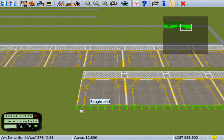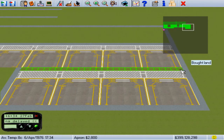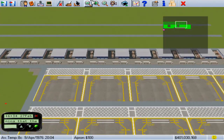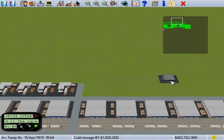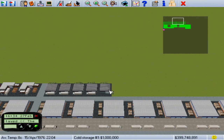Looks like we got our cold storage. I just want to finish this up quick — I don't think any cold storage contracts are going to be flooding in with only two runway slots. And it is cold storage. The little trick of cold storage is that you never know which way to put it — I always seem to put it the wrong way.